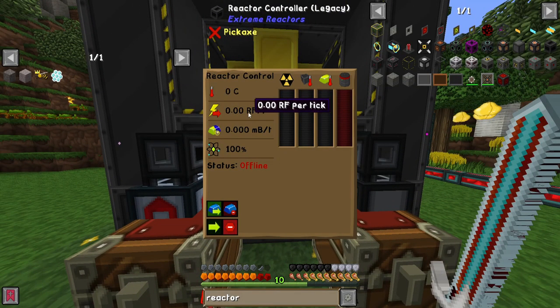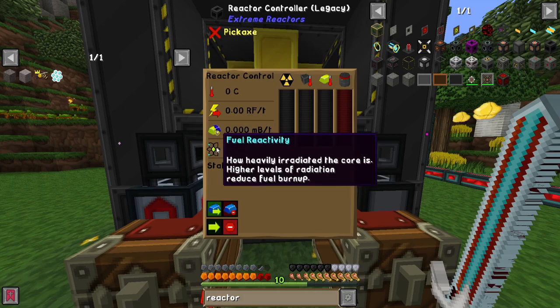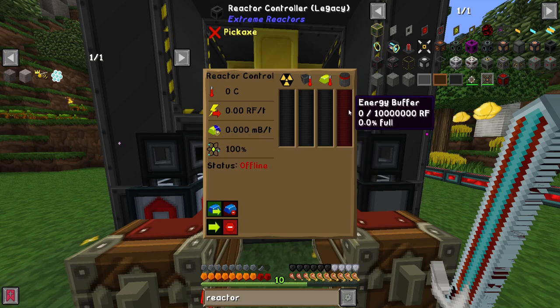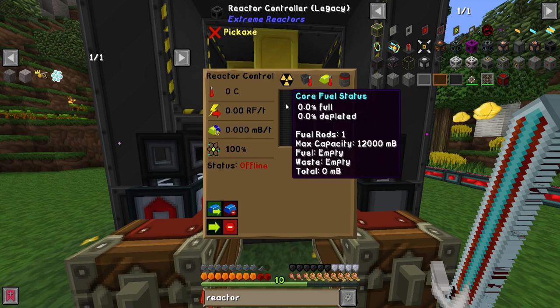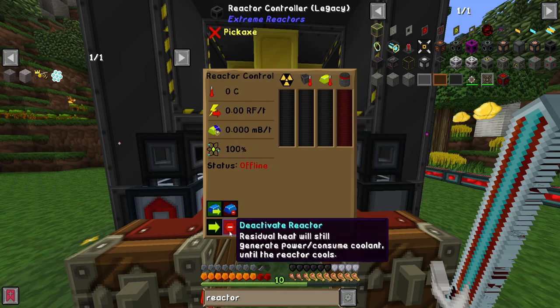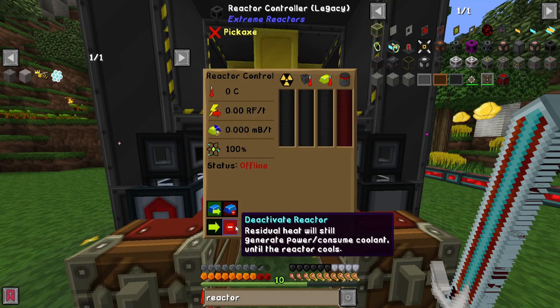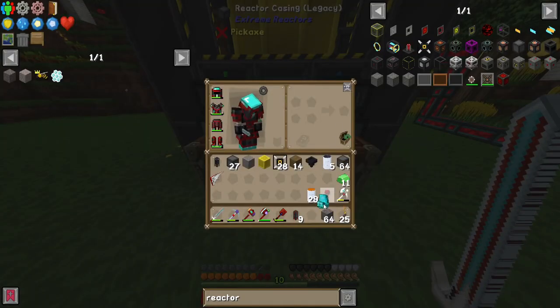In the reactor UI you can see the temperature, how much RF you're generating, how many millibuckets it's using per tick, and the fuel reactivity — higher levels of radiation reduce fuel burn-up. It also has an energy buffer and safety features. You can deactivate it with a button in case you're worried about a meltdown, but this should be a very stable build.